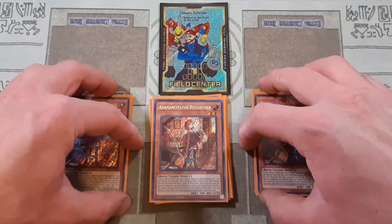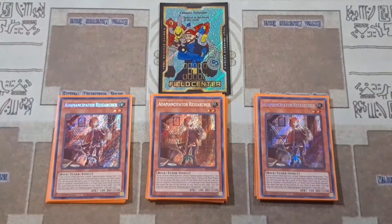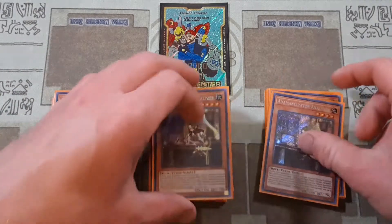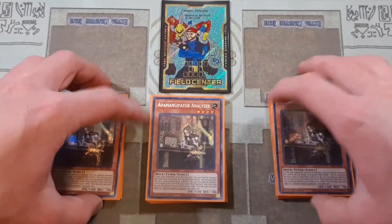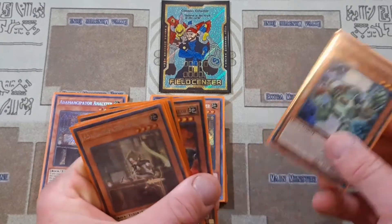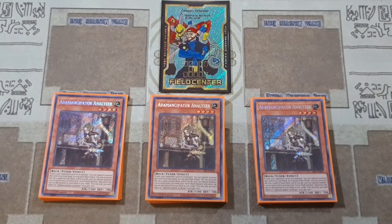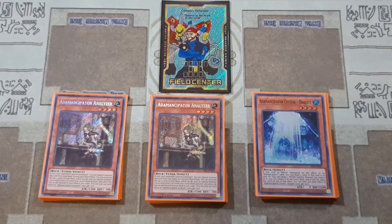Getting into the Ademancipators — this is the one you guys are not going to find in the budget variant. Overall, Researcher is like the heart and soul of the deck. She can just really get things cooking, but she is absolutely not required. You can still play this deck with just the Seekers and the Analyzers and this deck is going to work really well. These cards help make sure that you can get out all of the cards that you need. Especially the Analyzer — if you go second, you can special summon it to the field, and if you can reveal like your Gamma or even your Beta, it really helps you get advantage onto the board and get some of these guys into your graveyard. One copy of Ademancipator Crystal Dragite just to draw an extra card — it's just super free in this deck.